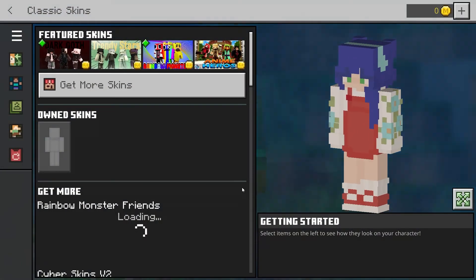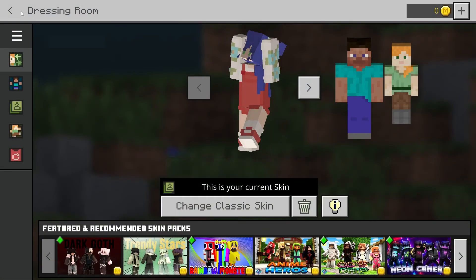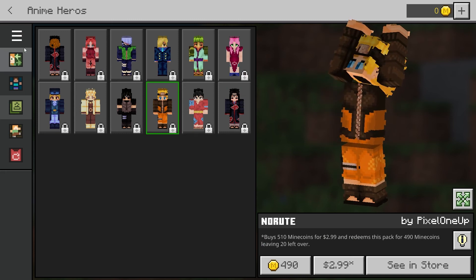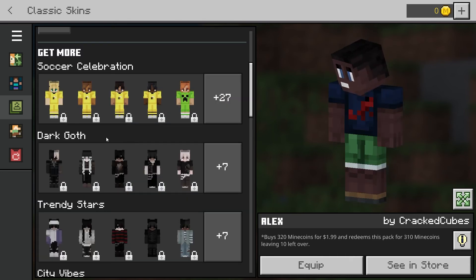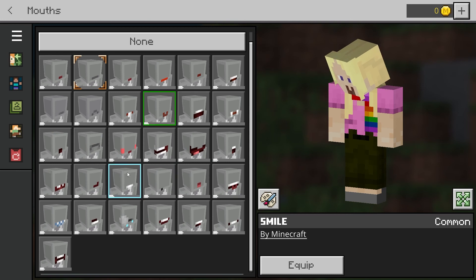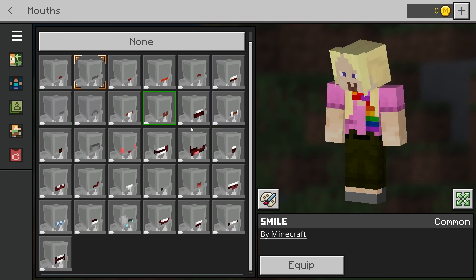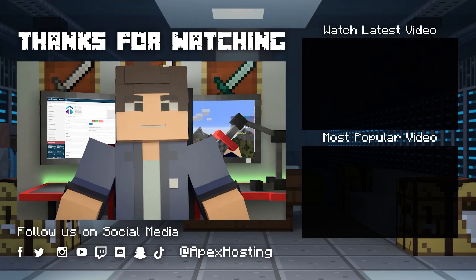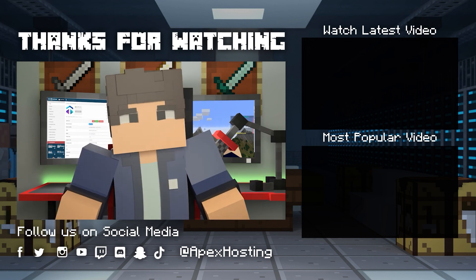Fully customizing your character's skin can let you add unique details and personalization to your player. These skins can be used for themed worlds, or just because it's your favorite character and you want to play as them. There are hundreds of pre-made skins that you could look through, but with the option to make your own, the sky's the limit on what you can dream up. That's all for this one gamers. I hope you have lots of fun! Thanks for watching! If you want to see more great content like this, then subscribe or click these videos. Until next time gamers!